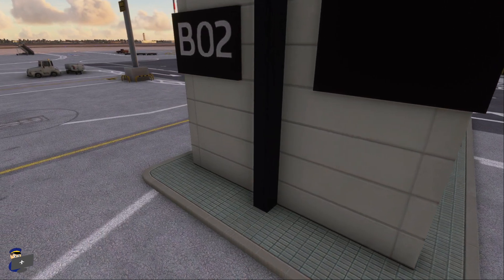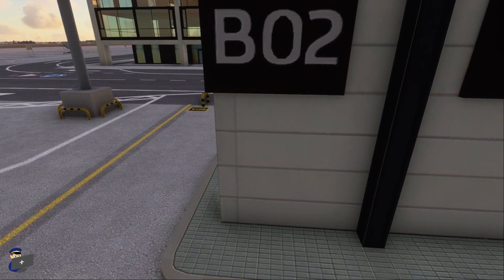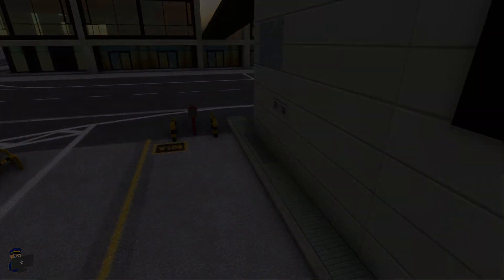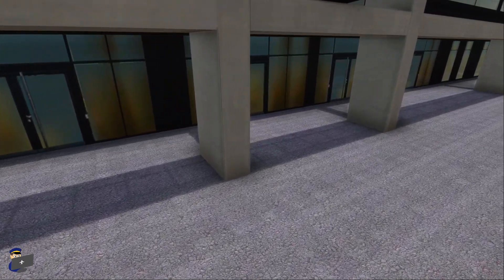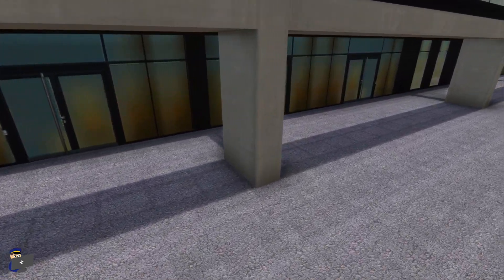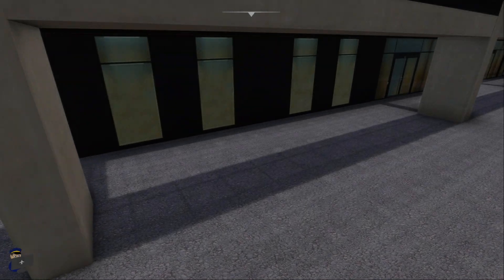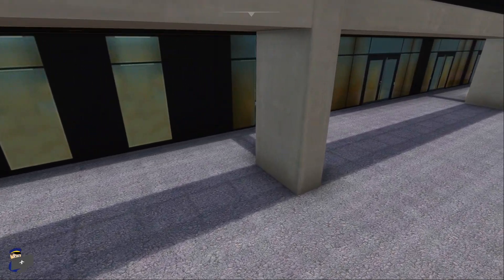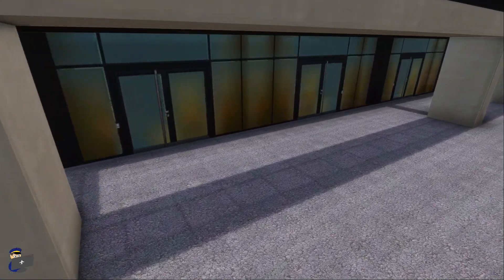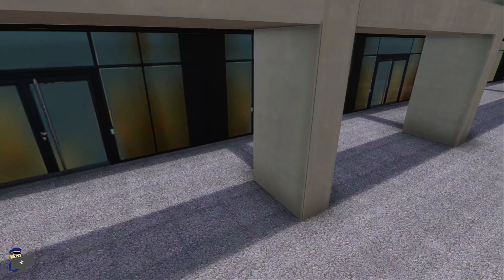The quality of the modelling and texturing on the non-glass parts of the terminal building is pretty high. There is a little bit of blurriness if you get very close, but overall the texture work is good. The concrete pillars at the bottom of the terminal building look pretty convincing — they are a little bit blurry when you get up close and not the most detailed concrete I've ever seen, but from the aircraft cockpit they look pretty good. I'm not such a fan of these opaque window textures at ground level. They've tried to create the impression of reflective glass with a sort of rainbow effect, but to me it just doesn't look very realistic.